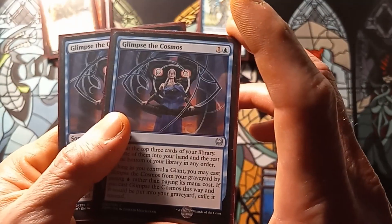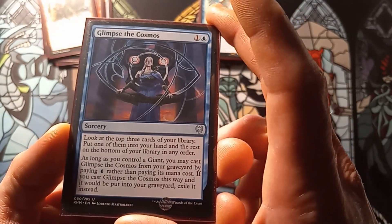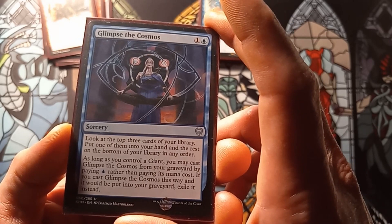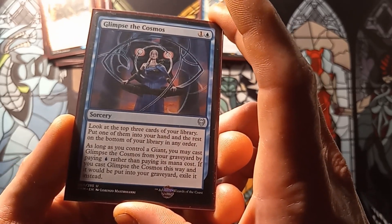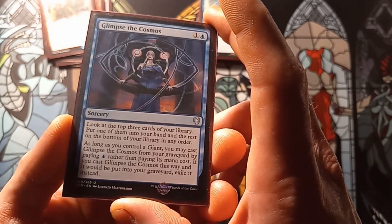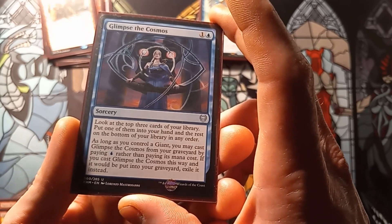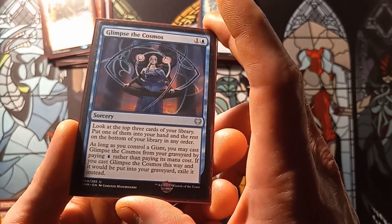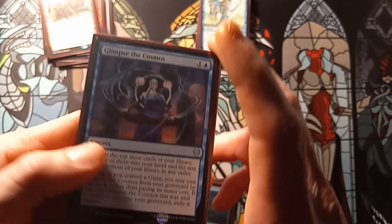Then we have two copies of Glimpse the Cosmos. Look at the top three cards of your library, put one into your hand and the rest on the bottom in any order. As long as you control a giant, you may cast Glimpse the Cosmos from your graveyard by paying one blue rather than paying its mana cost. If you cast it this way, exile it instead of putting it into the graveyard.